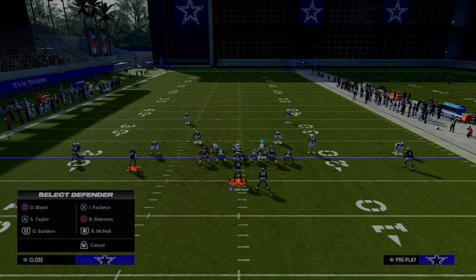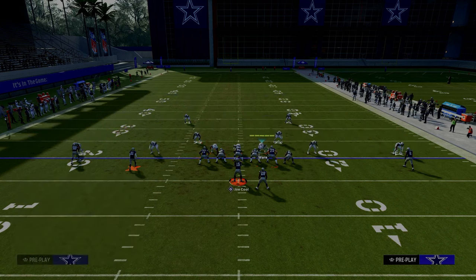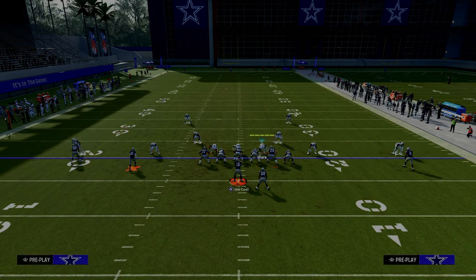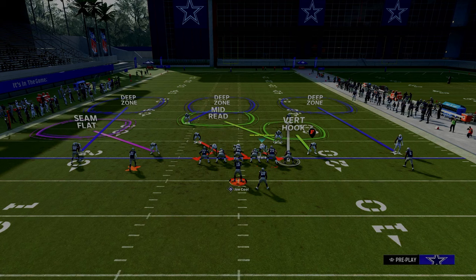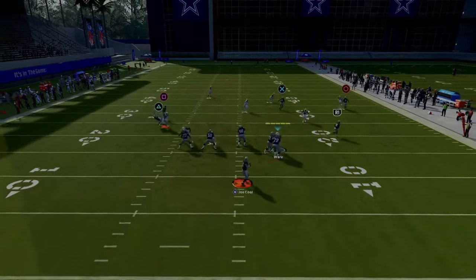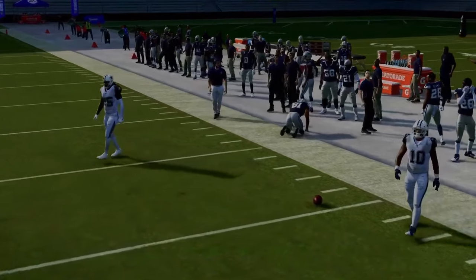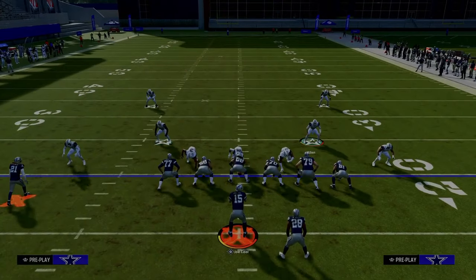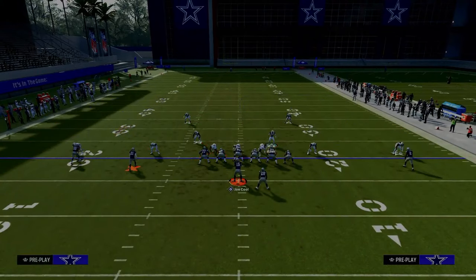There are a couple of things we could do with the cross manning. We could throw a mid-read in the middle of the field to muddy up those reads. However, I really like the cloud flat against the spread, especially with the tight end, because one of the other meta route combos people like to run is the tight end corner. If I don't have a cloud over there and he's able to beat man, that's actually a pretty open throw. So we're going to utilize a cross man on the tight end to create a bracket for that defender, and then just leave the Cover 2 on the right-hand side of the screen.